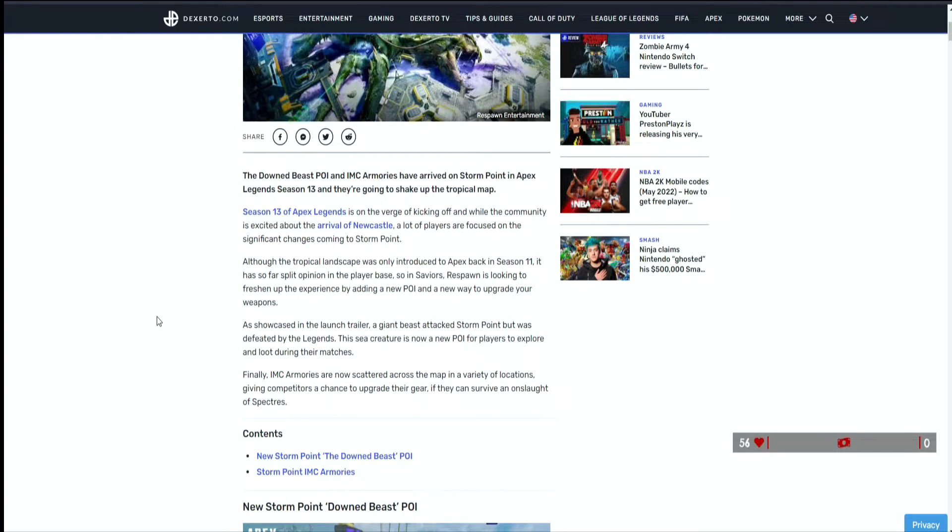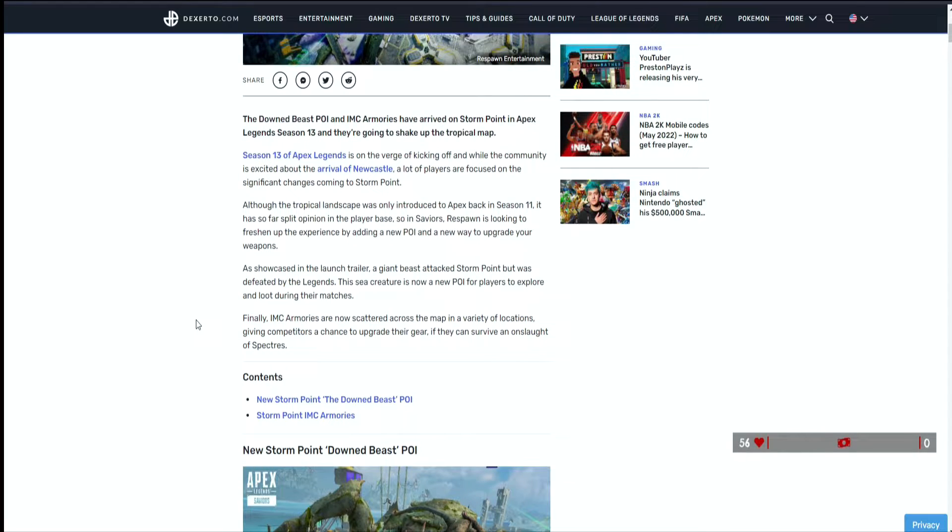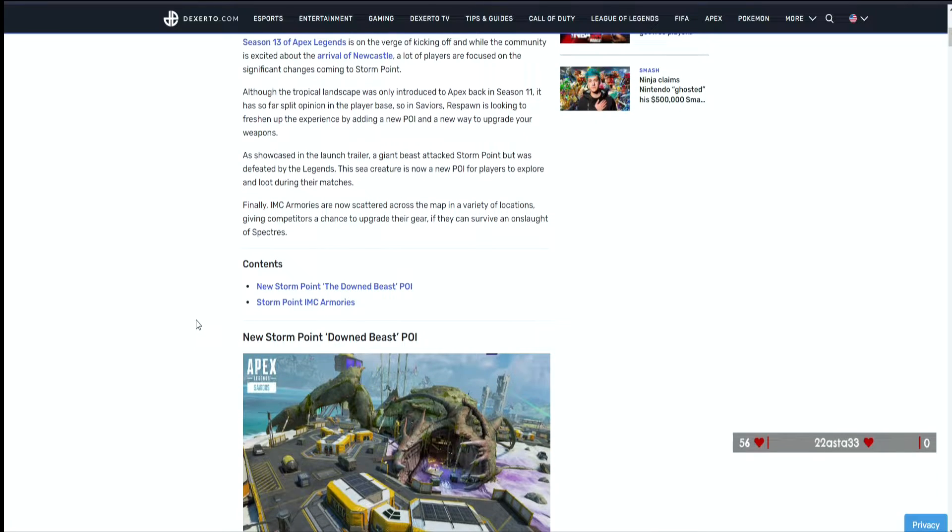Season 13 of Apex is on the verge of kicking off. While the community is excited about the new arrival of Newcastle - the new legend - a lot of players are focused on the significant changes coming to Storm Point. Although the tropical landscape was only introduced back in Season 11, it's split opinion in the player base. So in Saviors, they're looking to freshen up the experience by adding a new POI and a new way to upgrade your weapons. As showcased in the launch trailer, a giant beast attacked Storm Point but was defeated by the legends, and this sea creature is now a new POI for players to explore and loot.